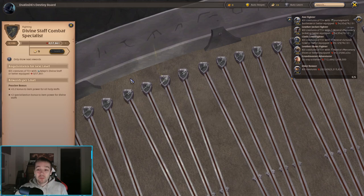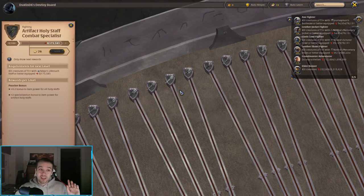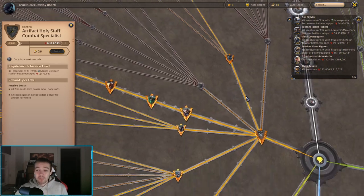Depending on which staff you use, you progress through those nodes — they're passive, giving 0.2 bonus item power to all holy staffs per level. If you get one node to level 100, you'll get significant bonus item power to all holy staves no matter which one you use. The weapon you've already progressed the most will naturally have the highest item power, but if you have time, spreading progress across multiple staff lines will buff all of them.